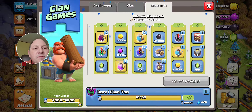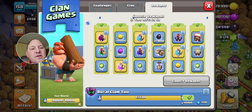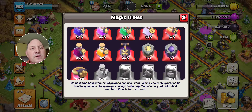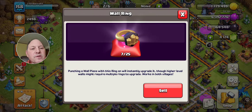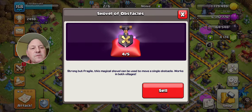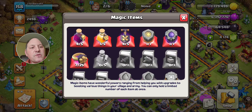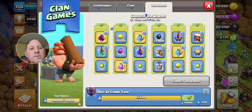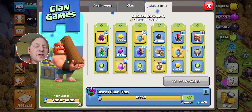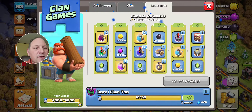For this choice — 27,000 dark elixir, six wall rings, or a shovel of obstacles — I look at the gem values. One wall ring sells for 5 gems, so six wall rings is 30 gems. One shovel of obstacles sells for 50 gems. The shovel is the clear winner.